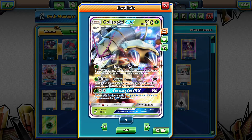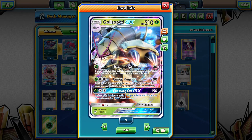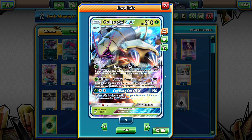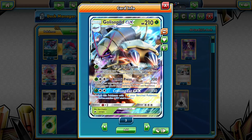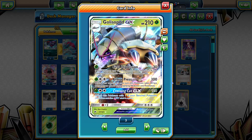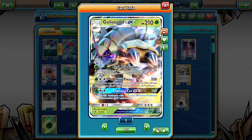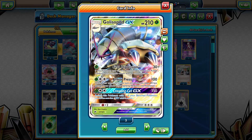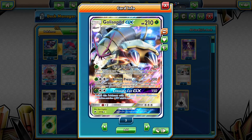Golisopod GX has 210 HP. First Impression — if this Pokemon was on the bench and became your active — does 90 more damage, hitting for 120, or 150 with a Choice Band, so you can pretty much two-shot everything. Armor Press takes 20 less damage next turn and hits for 100 for one Grass and one Double Colorless. Crossing Cut GX is a utility move that lets you switch and does 150 damage, or 180 with a Choice Band, which is a great number.